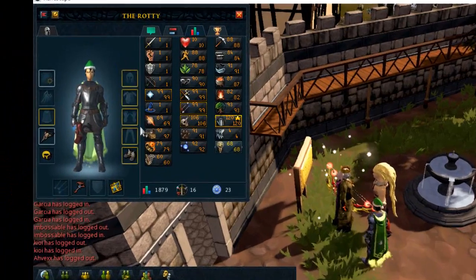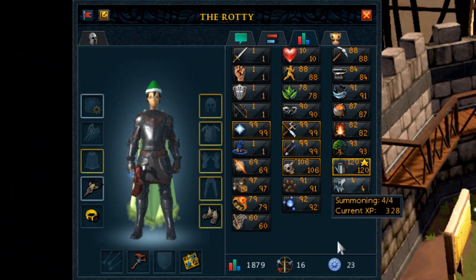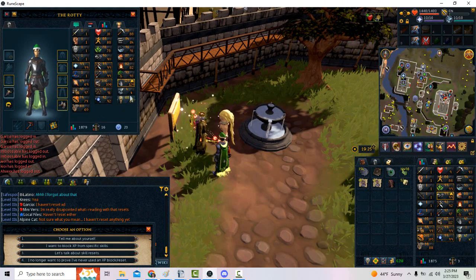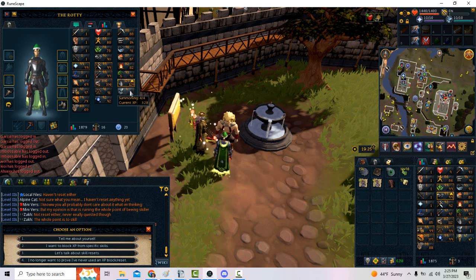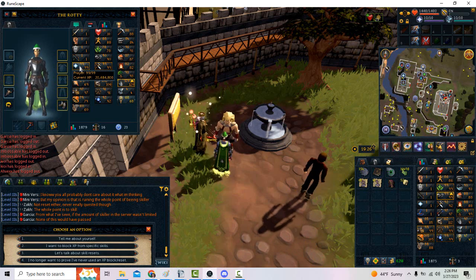For instance, this player right here with 16 combat — as we can see, he is a prayer pure but accidentally gained summoning XP, causing him to be level 16 instead of 15. Now while he is likely here to use Nastroth to reset his summoning back to one, he will be required to wait those seven days, after which he will come back to Nastroth and confirm it, in which after this would show level one and this will be back to 15. Unless of course he chose to also reset Prayer with the major reset, in which this would go back down to level one. But let's say this was six months from now — since this is past level nine, he would not be able to use the major reset to reset it. And in that lies both a solution and quite a few problematic issues.